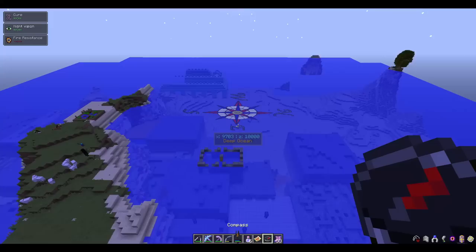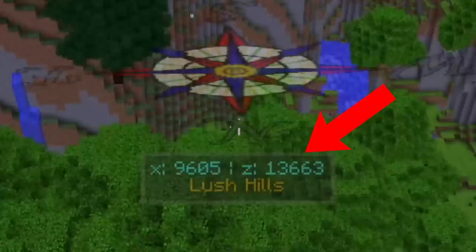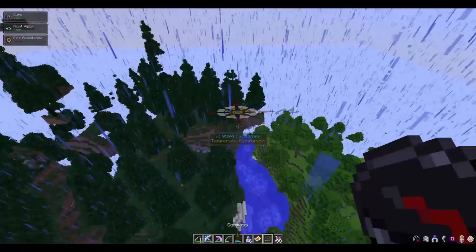Before I continue, if you want to know how to read these maps: if you want to move left on your map, you'll want your X value on your compass to become lower. And if you want to move down on your map, your Z value needs to become higher. I know the Z thing doesn't make much sense, but that is just how it works in RLCraft.